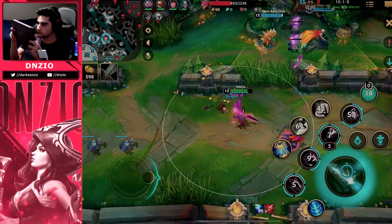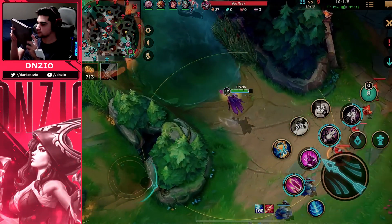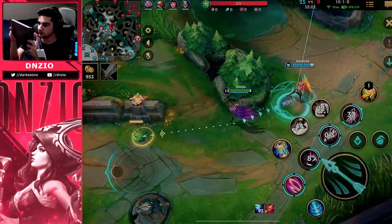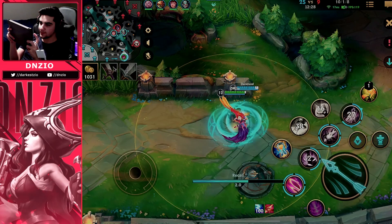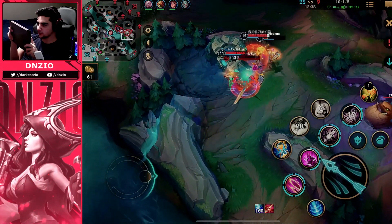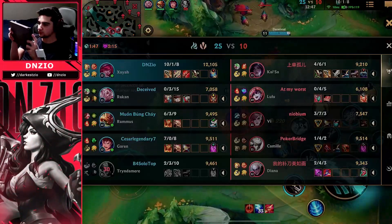We're just going to keep farming. Them taking the Baron was pretty sad — you don't really want to be in a coin flip scenario but it happens. Three of them will have the Baron buff, so we can't really push our gold lead. This is what makes this game go long, because we were ahead the entire time. Our Tryndamere starts trolling and invades the blue alone against three members with Baron buff, which just doesn't make sense.